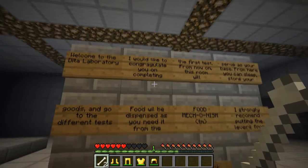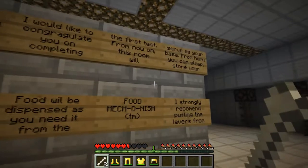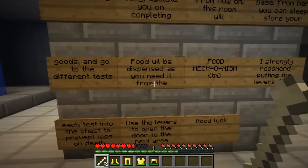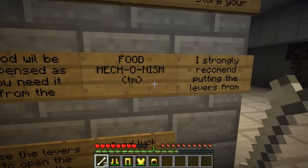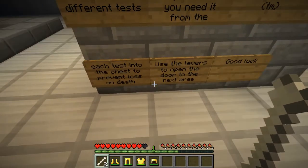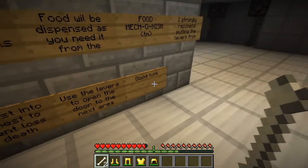I would like to congratulate you on completing your first test. From now on, this room serves as your base. From here you can sleep, store your goods, and go to the different tests. Food will be dispensed as you need it from the food mechanism. I strongly recommend putting the levers from each test into the chest to prevent loss on death. Use the levers to open the door to the next area. Good luck.